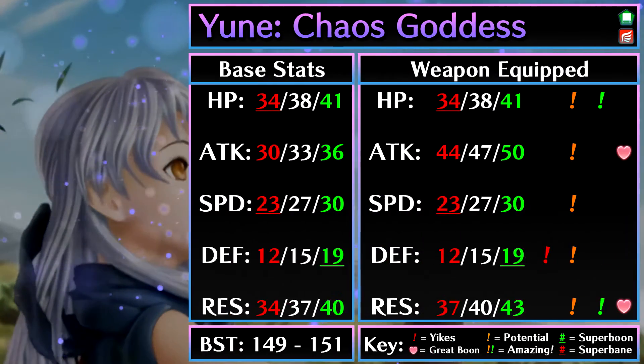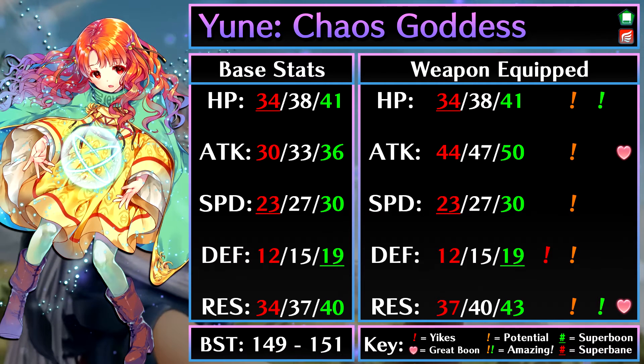The Chaos Goddess Yune is a green tome flyer. To be honest, I was kind of expecting her to be an armor unit — she had the coat thing like Legendary Tiki. I'm kind of happy she's not an armor unit. I wish I could say I'm happy I won't have to face her in high tier arena, but we have G-Duel Flying. Overall, I'd say Yune as a flyer is very good. With her skills and stats, being so mobile is very nice.